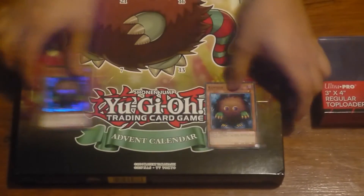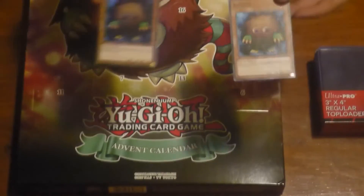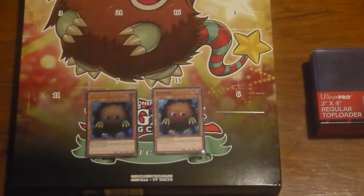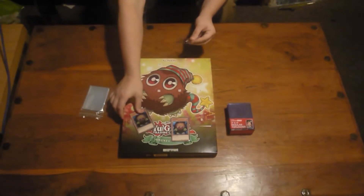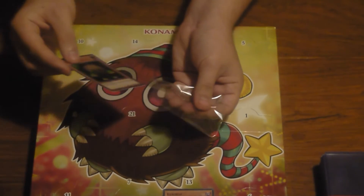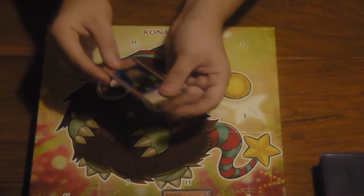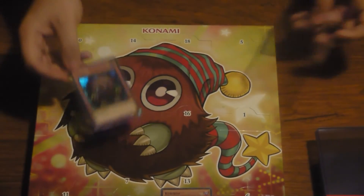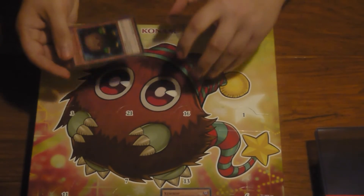We're going to sleeve up the card now. I'll raise it up so you can see - there you go, guys, now it's in the sleeve. The new Kuriboh is sleeved up, and doing it upside down is quite a different technique.